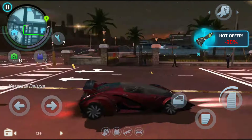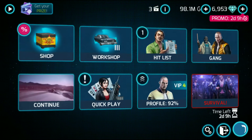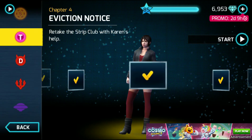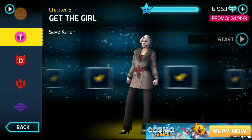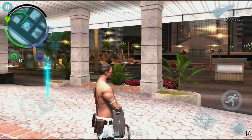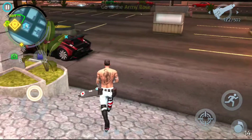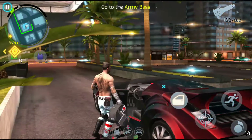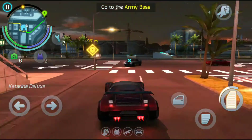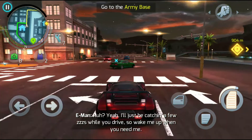So guys, if you don't know how to make a vehicle invisible, it is really easy. This is an old glitch but I will use it in a cool way. Just start the mission 'America's Finest,' go to the military base, and your vehicle will be waiting for you. You can make any vehicle invisible — just choose the vehicle and follow the location.